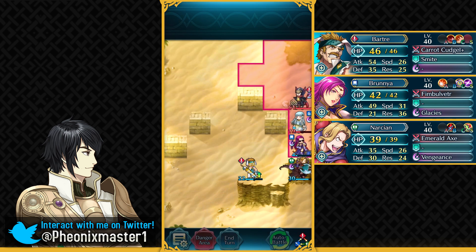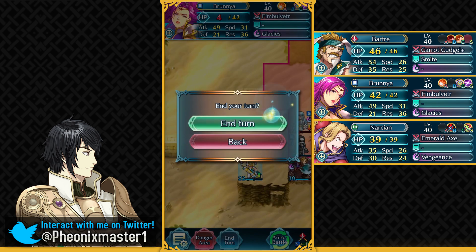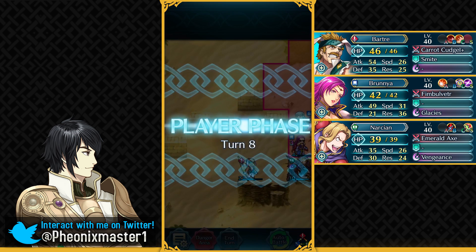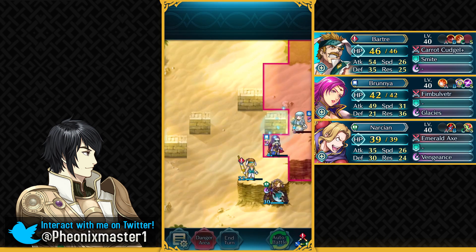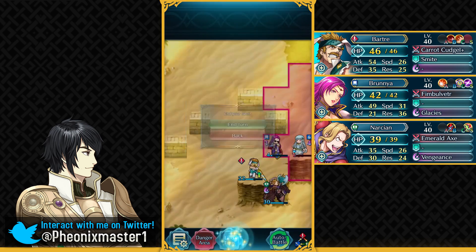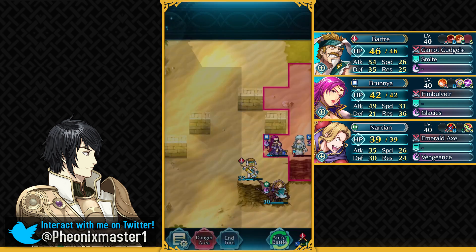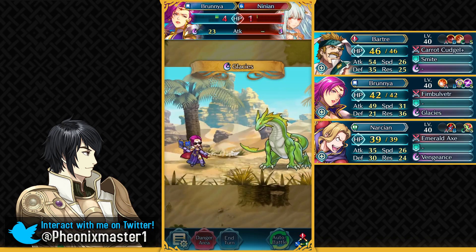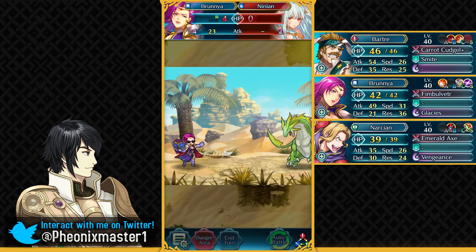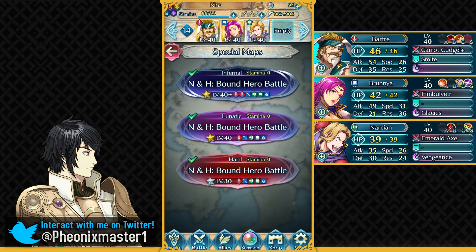Obstruct doesn't work against Pass enemies unfortunately, so that's a bit limited here. I really want to nuke Ninian with my Glacies, so I'm going to do the sadistic thing and just end turn. Now we take out Ninian with Glacies — the overkill! 55 damage on poor 1 HP Ninian. So that's the first Infernal solution with three units and absolutely no skill inheritance.